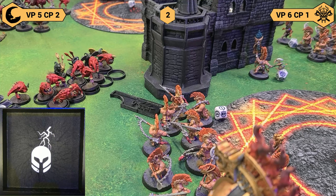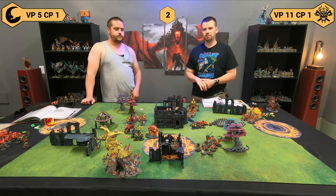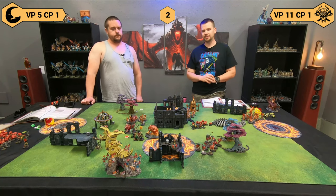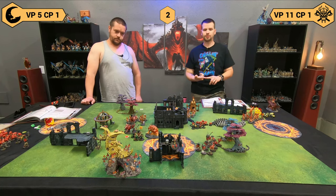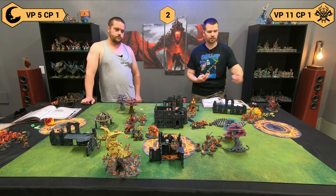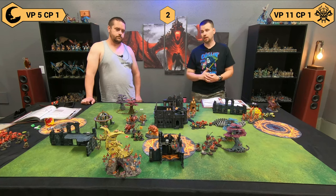Fire Slayers have completed their turn — vicious and bloody. We scored five points: hold one, hold two, don't hold more, completed battle tactic Settle a Grudge, and still have a Galatian Champion on the flank objective. Five points. Score is now 11 to 4.